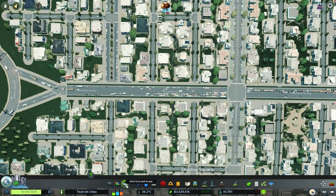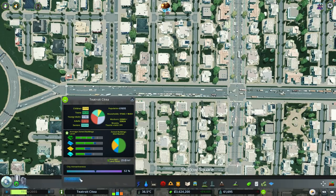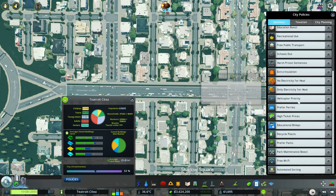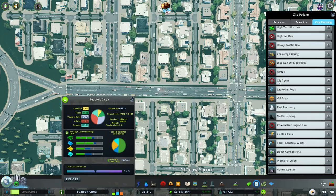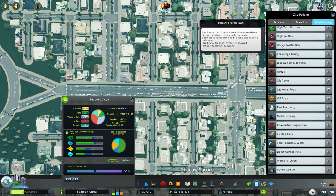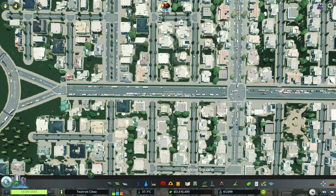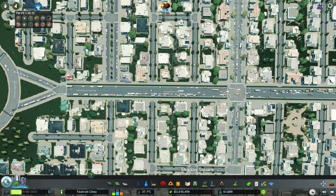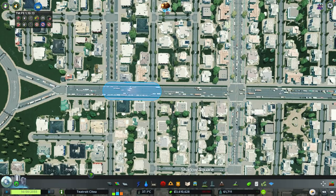Now how are we going to do this? We could do a district and then use one of the policies. There's a couple of ways of doing it. City planning... there's Old Town, there's heavy traffic ban — ban heavy traffic on an area, make sure there are optional routes available, no heavy transport vehicles allowed, does not affect highways. So we could do that. Or what we could do, which I think might be a little bit easier, is use vehicle restrictions.